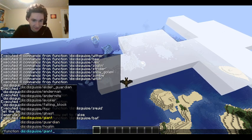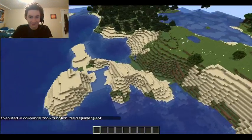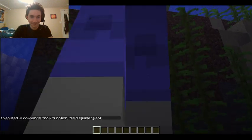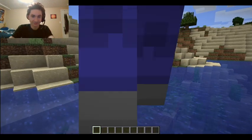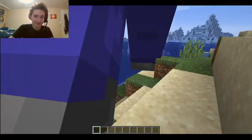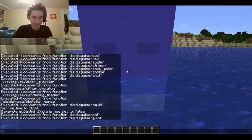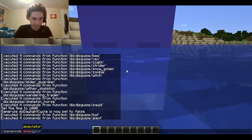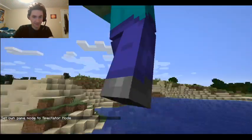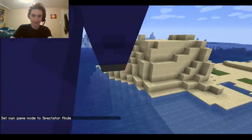You can turn into a giant? I get to be a giant! If I go into spectator mode, does it make them disappear? I think it goes with me — you can kind of see my head there though. It goes through. Well, vexes will officially work now.